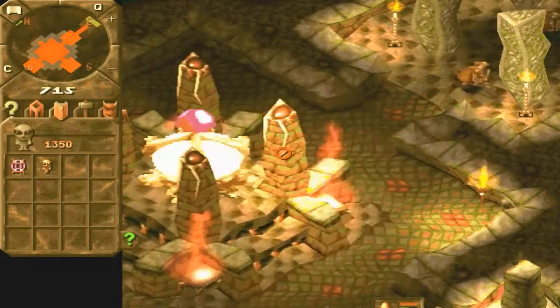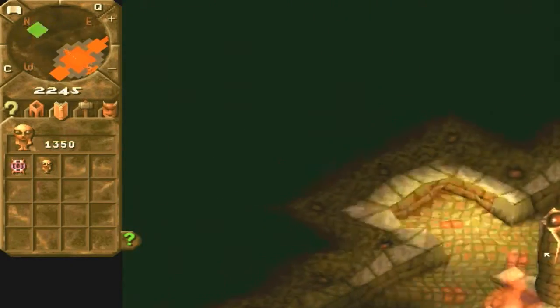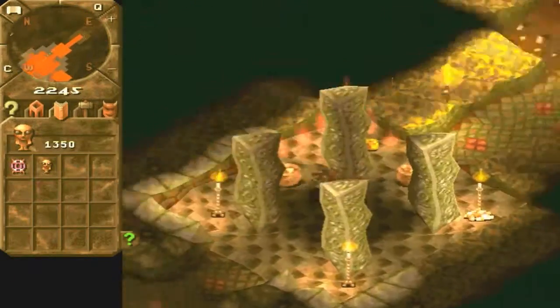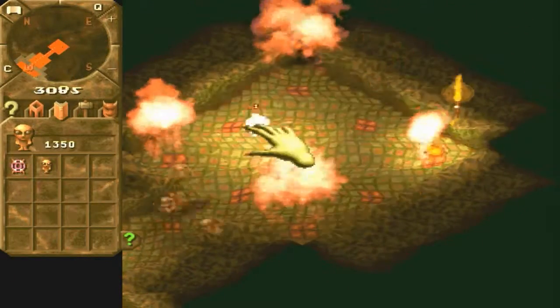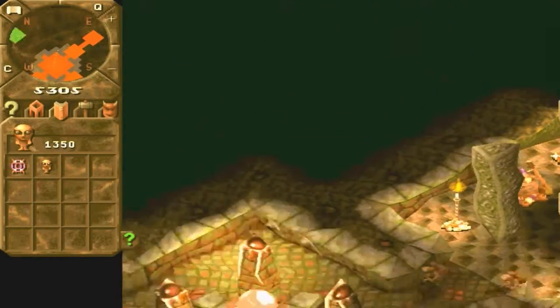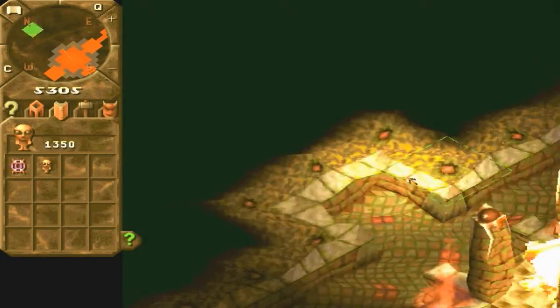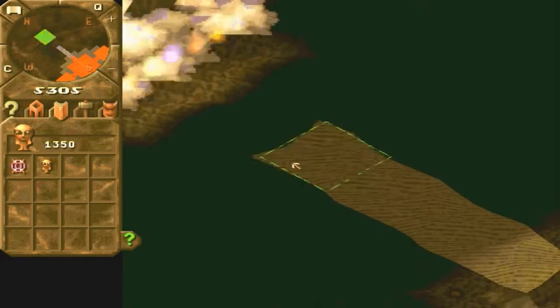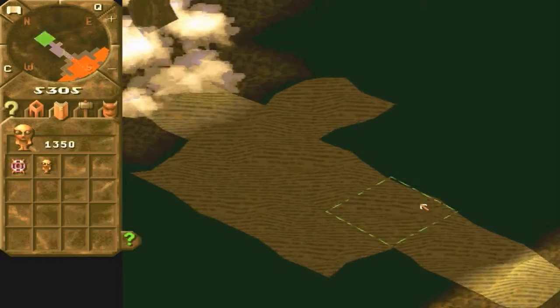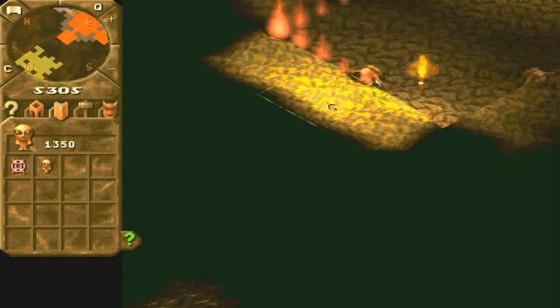One other thing is I also changed the key layout of the game so it's now easier for me to actually control it. I don't have to use the old arrow keys, which I found a bit archaic. Here is the portal, so I'll just open that there. I'll just open this area in case I need another room.